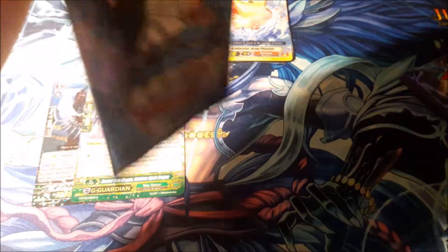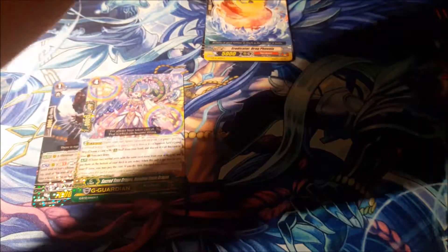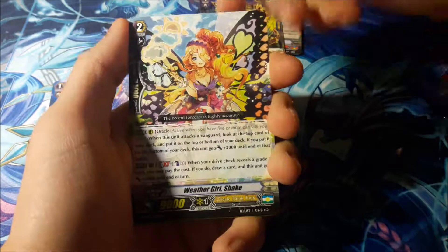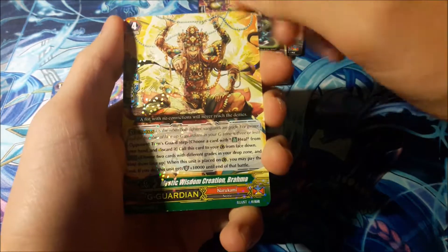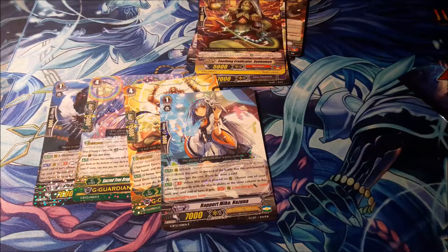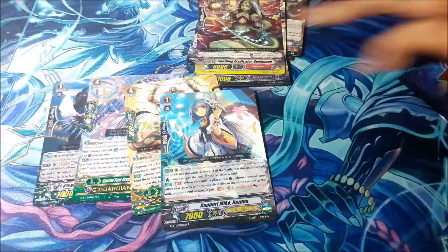I've already bought one pack of this set and I actually pulled the SGR which is really great because I was not expecting to get one. I'll show you in a second. We have Stealth Beast Keys Momo, Refined Prodigy Akashiko, Steam Link's Ami, Weather Girl Shake, Soothing Eradicator Gyo Kami, Mythic Wisdom Creation Brahma, and Rapport Miko Nasuna.